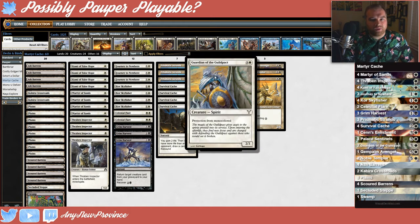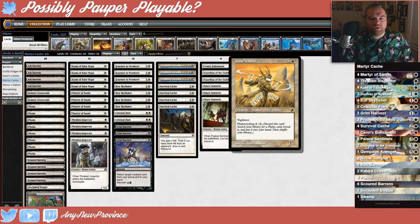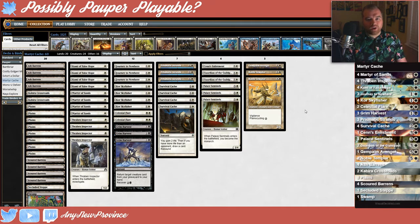We have Guardian of the Guildpact, which is essentially a resilient unblockable creature in white. We have Gempalm Avenger which is going to pump up all of the incidental soldiers in our deck, and we also have Noble Templar, who's pretty great because of the great big butt on it. We're only running 20 lands in this deck, but that's okay because once we get up to four mana we can usually stall out for long enough to find the next two lands and play Gempalm Avengers and Noble Templars.